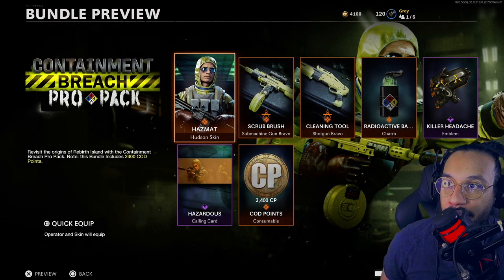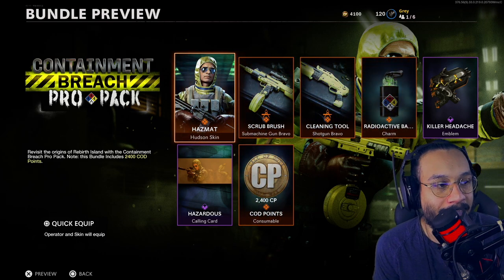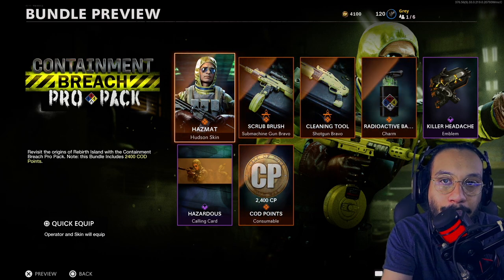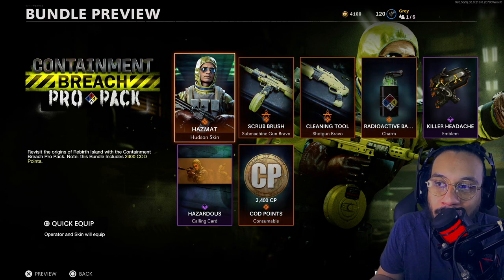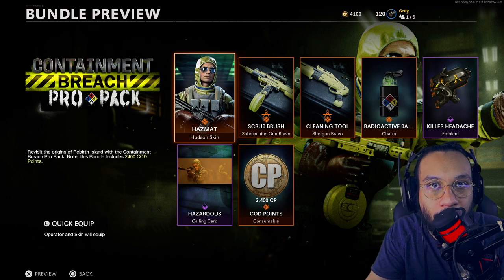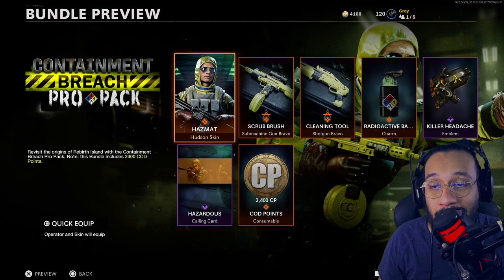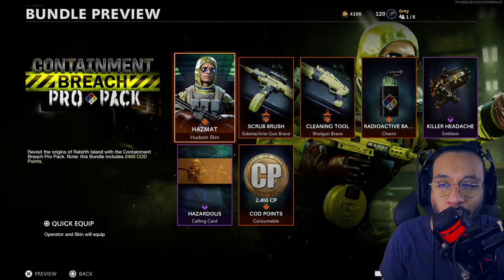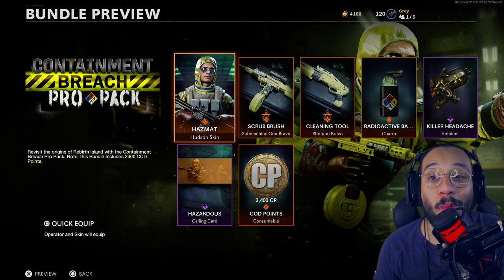Ladies and gentlemen, there you go — the Containment Breach Pro Pack. The biggest upside to this bundle is just the COD points, so you're basically paying for COD points that you can use down the road and you kind of get a free bundle with it. That Milano needs to be adjusted — I don't know why they put that three-times scope on it, and I don't know why they made it have so much recoil.